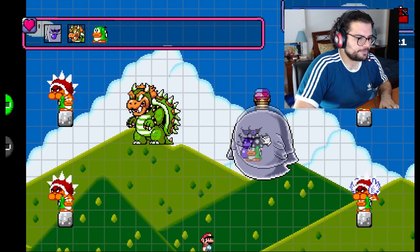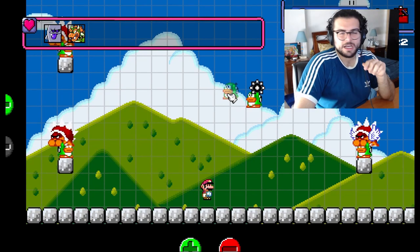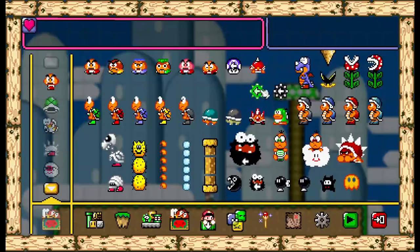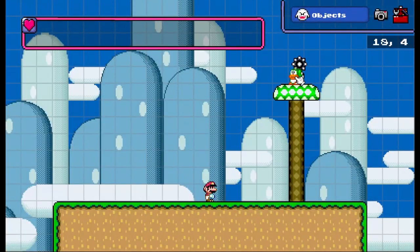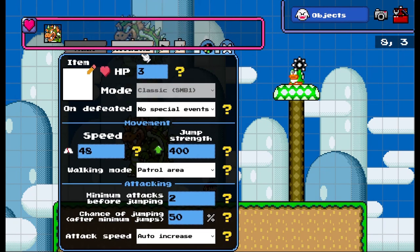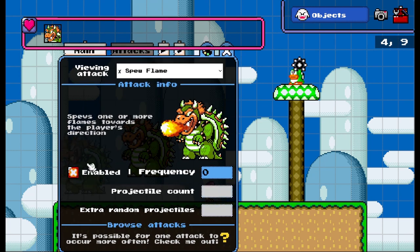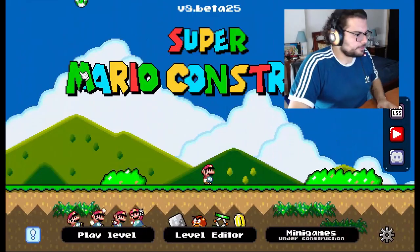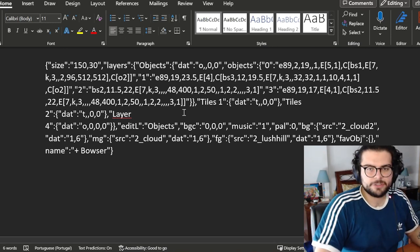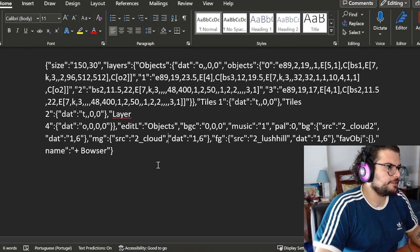However, there is an advanced method that allows us to do so, called code editing. The trick is to simply place a normal spike that throws the spike wall. If you want your boss to stick to specific movements or attacks, you have to define those before inserting it into the spike.